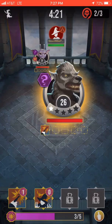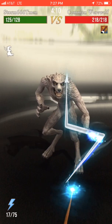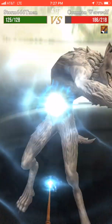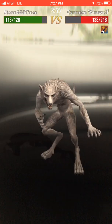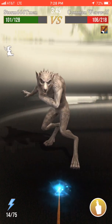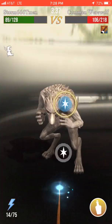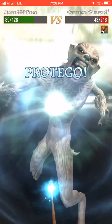Now I'm going to try to defeat this werewolf. I used one of my spells on him, but he's still going to be pretty hard to beat. I need to make sure I lose as little health as possible — I'm at 125 out of 150 — because my health carries through to the next battle. Hopefully I don't die here. If I win this, I could use a health potion because I don't think I'd survive without it.